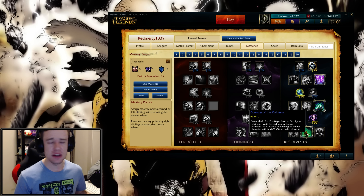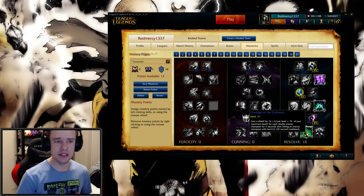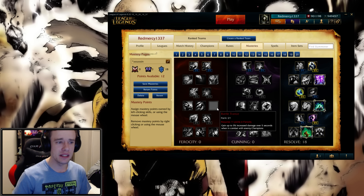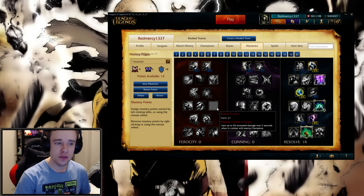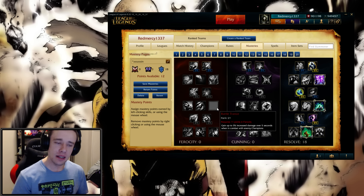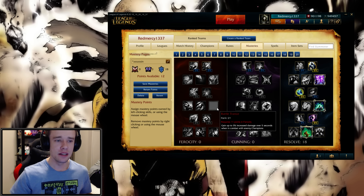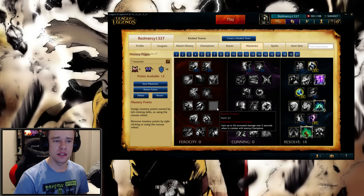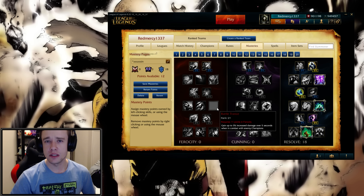There you have it — the new Mastery Tree for Season 7 and Pre-Season 7. Definitely some nice additions here and there. I would have liked to see a little bit more in the Cunning Tree, but regardless, a lot of sweet additions, movements, and changes to the current Masteries and Keystones that we know and love. If you enjoyed this video, hit that like button to show your support. Make sure to share this with your friends so everyone can see what's coming in Pre-Season and Season 7. Thank you so much for watching and I'll see you next time.